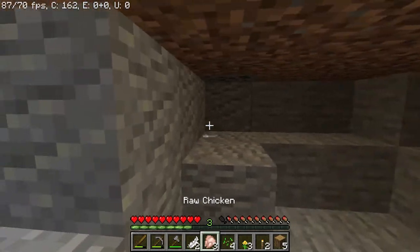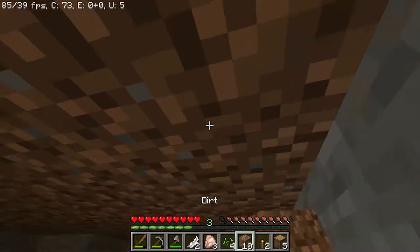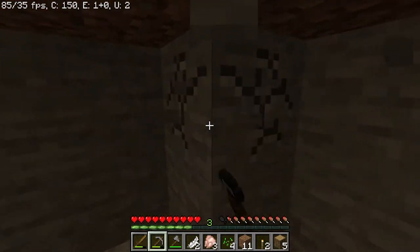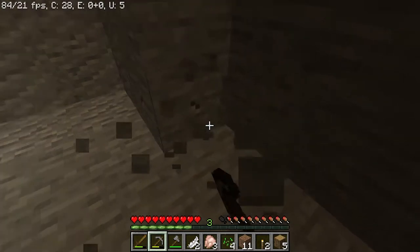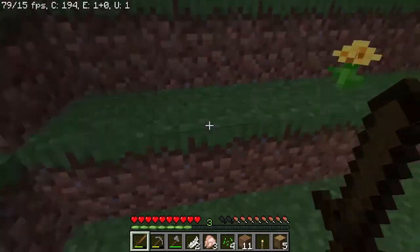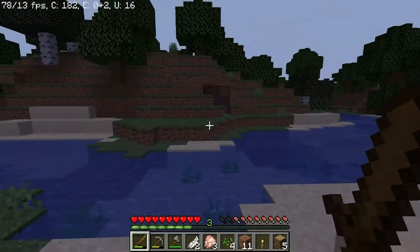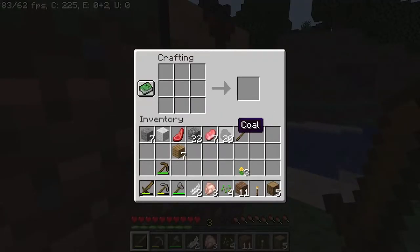This will form the first room of our house. I'm thinking we leave this dirt roof here just for a bit of coverage. I'm going to get a wheat farm set up — actually, I'll put it outside. I'm going for one of my old-school base designs: half underground and half above ground, with secret passages going between buildings.